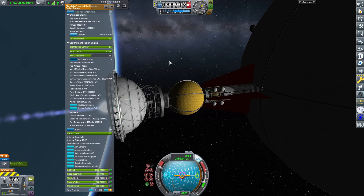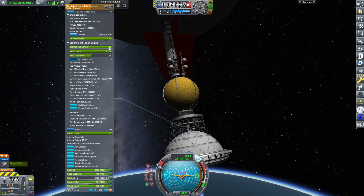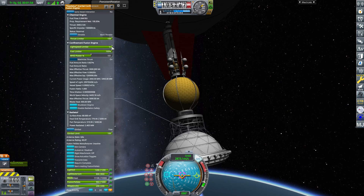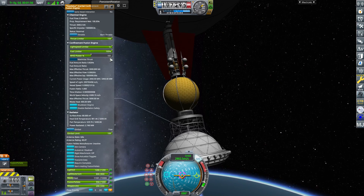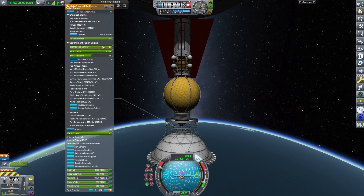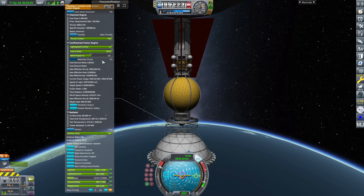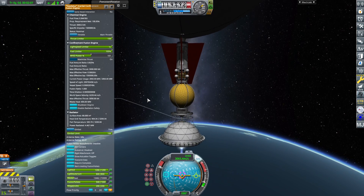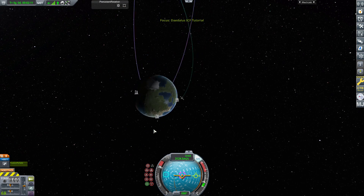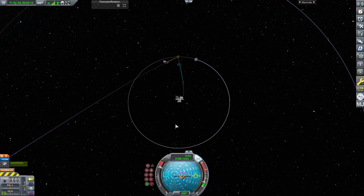While this is burning I'll get a bit of information about the actual engine. It has a light-speed limiter, as you can see here. This engine will get you up to very, very fast speeds. Interstellar Extended will actually model the process of time dilation — it'll do absurd things like that. Actually, I honestly don't know what I'm talking about there, so let's go ahead and keep burning.